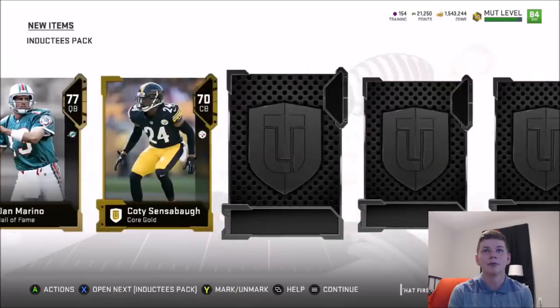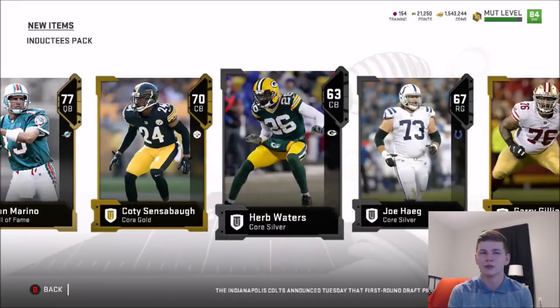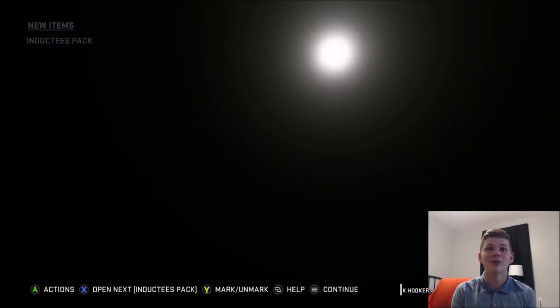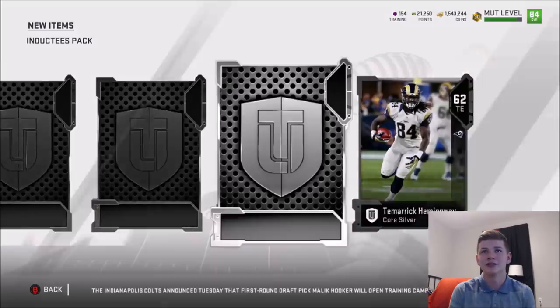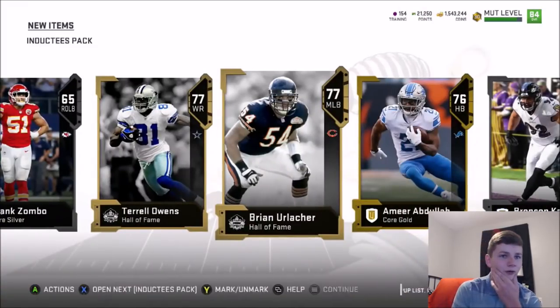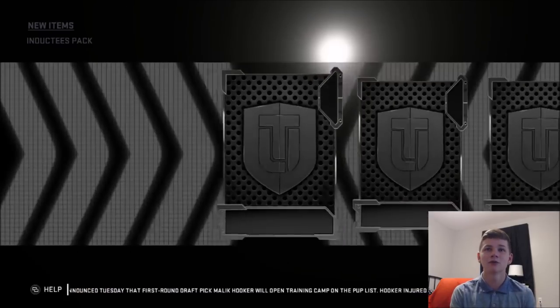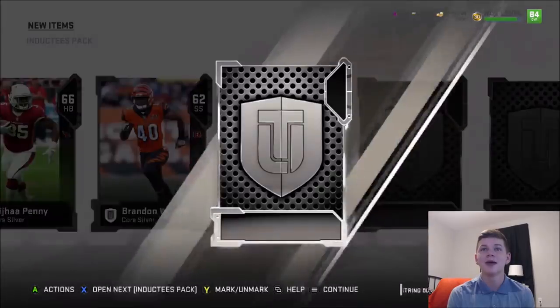Four more packs remaining. Terrell Davis, Dan Marino. I kind of feel like if we pull a limited time card, I don't know if it's going to flash red or what color it'll be — I'm a little worried about that. Hopefully we can pull a limited time as we get DJ Fluker. It's probably going to flash red, though. I don't see why it would flash yellow since they're actually Hall of Fame players, so I don't know. There might be more than two limited time cards — if there are, it's obviously noted somewhere and I just don't know about it.